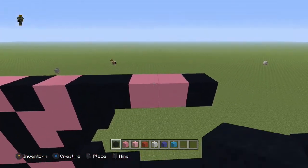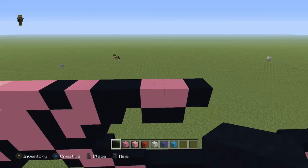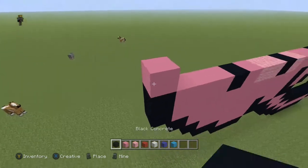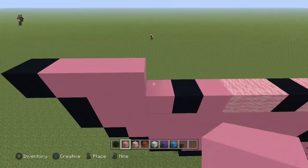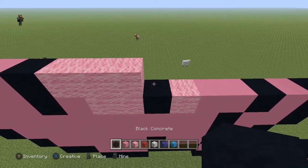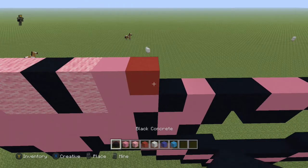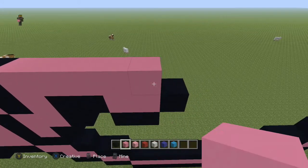Come underneath those two pink blocks you just placed and put two black blocks right underneath them. Next row, come to the end and place one pink concrete, place a black to the left, and to the right do three more pink, one black, three pink wool, one black, one pink wool, one pink concrete, one red concrete, one black, five pink concrete, and a black.